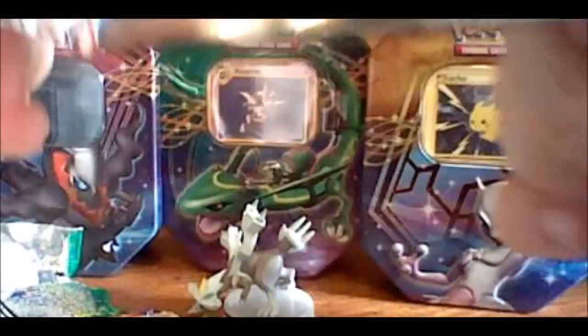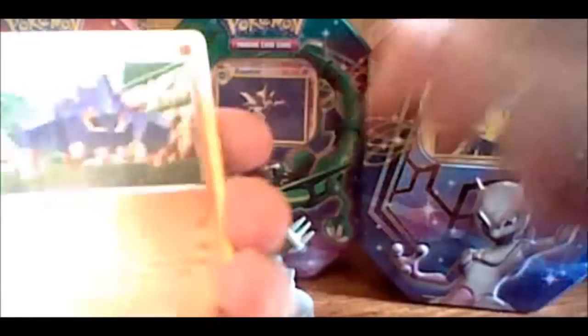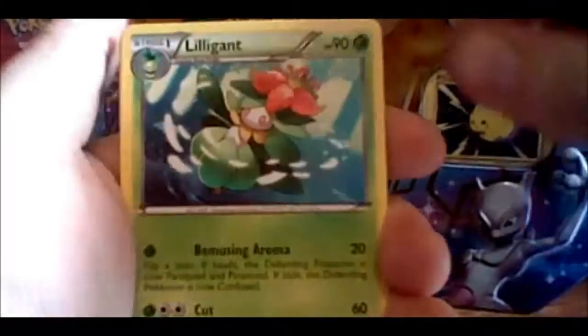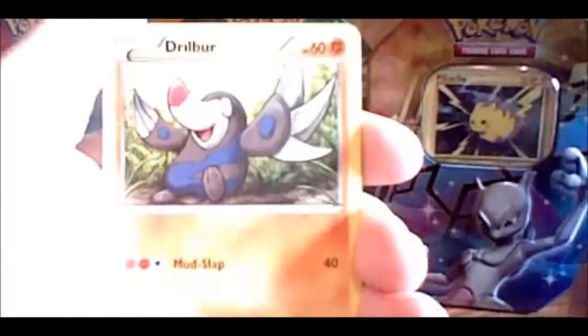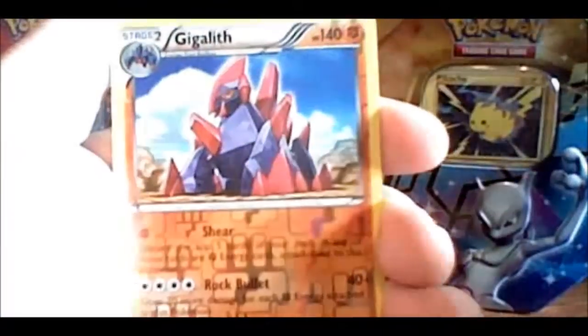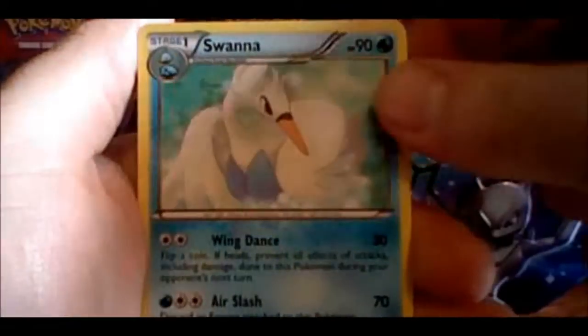So like I said we're starting off here with Emerging Powers. Hopefully I can get some good cards out of here because the last one was a little bit disappointing. Starting off with a Boldore, Lilligant, Gotharita, Vullaby, Pansear, Emolga, Drilbur, Deerling, a Reverse Gigalith — I now have every version of that card — and a Rare Swanna.